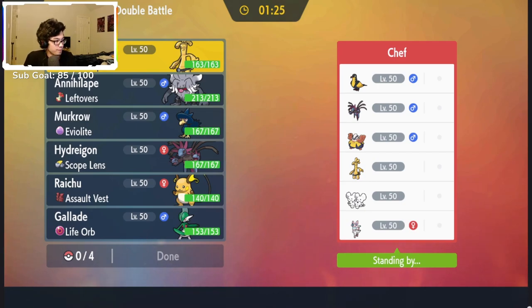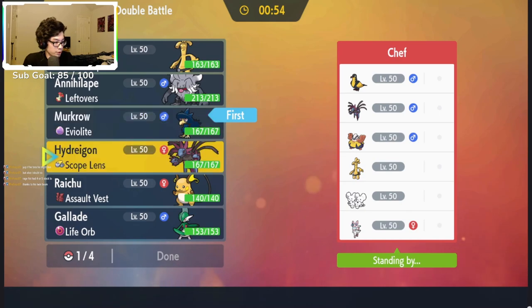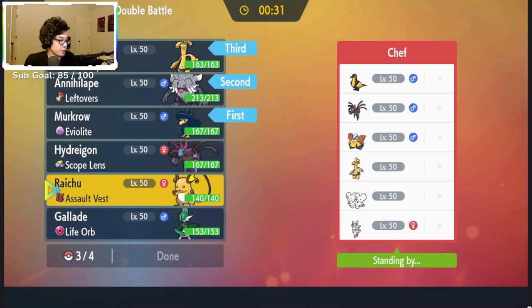Ooh — Hariyama, but it's not Trick Room. That's interesting — really interesting. I kind of want to go Raichu again low-key, but I feel like I need the tailwind, so I'm gonna go Murkrow lead. I'll go Hydragon — actually I could just go Ape. I'm gonna go Annihilape because I feel like Ape is pretty insane here. I'll bring Goldingo in the back because I'm sure that's offensive. I could also bring Raichu in the back — actually, let's bring Hydragon.